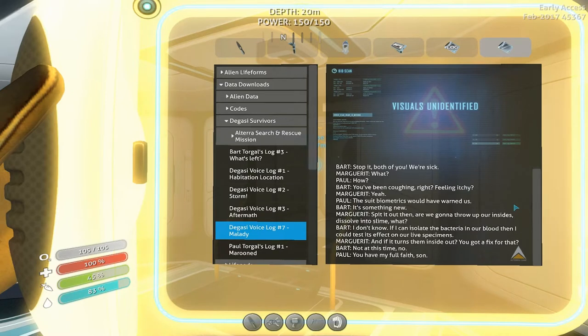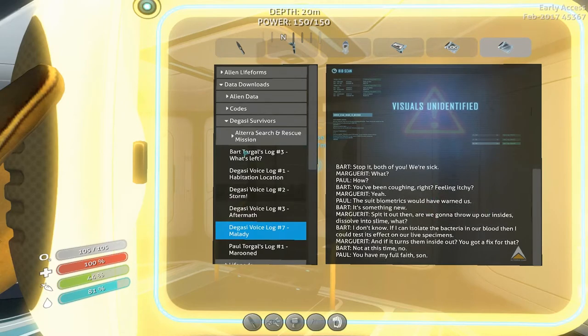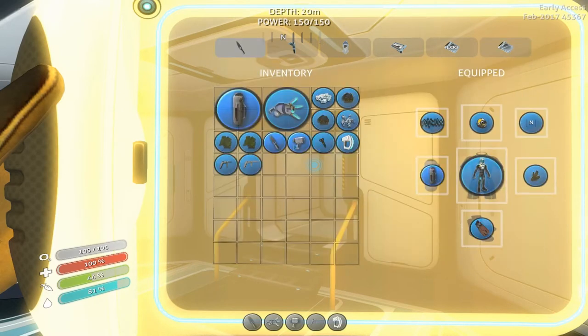We are back, not dead after that. One of the PDAs we picked up — I wonder if this was added later since the infection update — because this is talking about them being sick. The Degasi survivors were like: we're sick, you've been coughing, feeling itchy, the suit biometrics would have warned us, it's something new. They basically didn't know what was going on or if there was a cure or a fix. So that's an interesting setup.